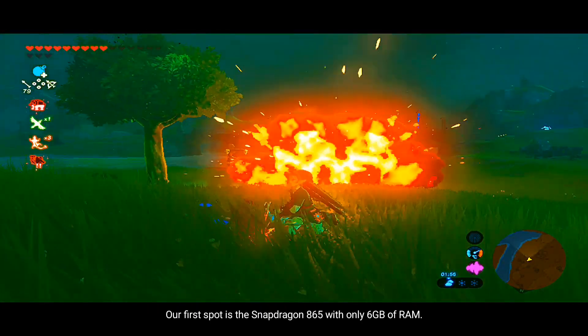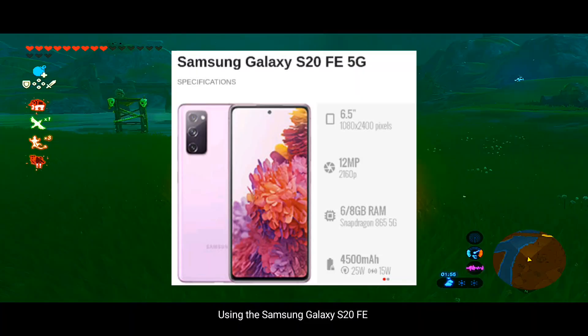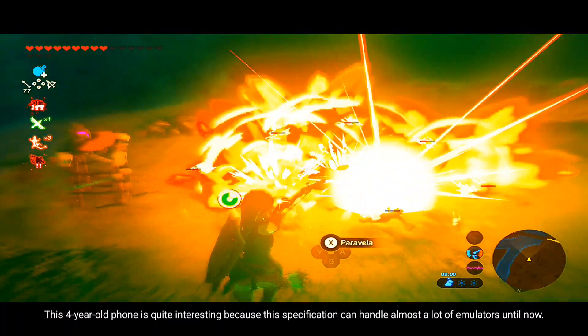Our first spot is the Snapdragon 865 with only 6 GB of RAM, using the Samsung Galaxy S20 FE. This 4-year-old phone is quite interesting, because this specification can handle almost a lot of emulators until now.